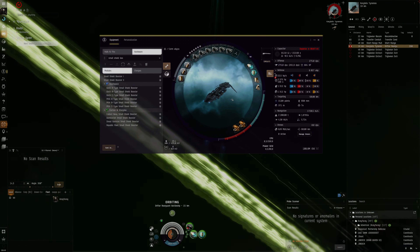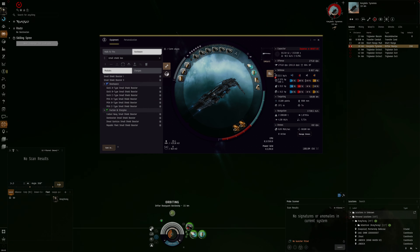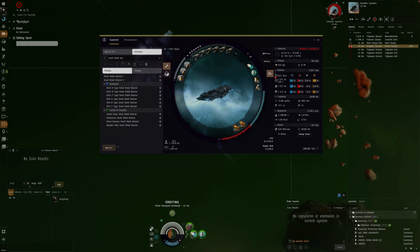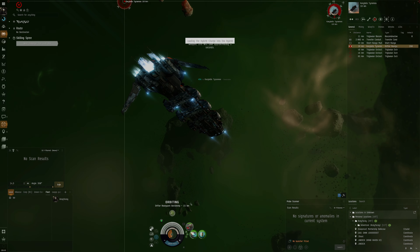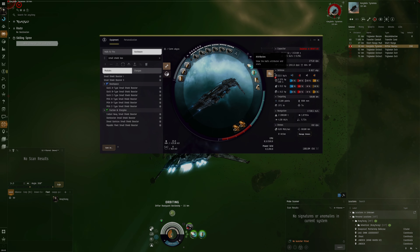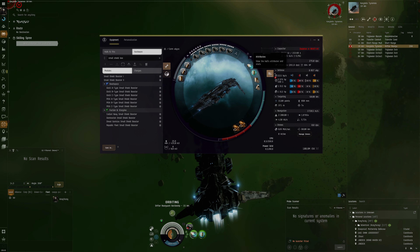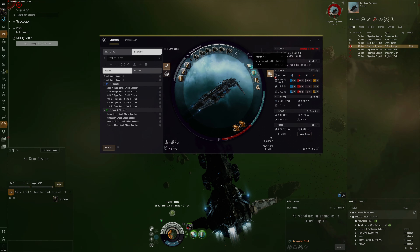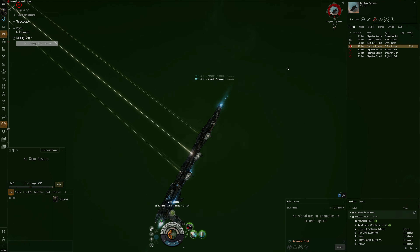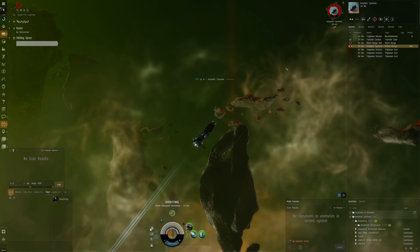We can see 275 DPS — it's actually a bit lower than I thought, lower than the Kikimora Navy Issue with multi-frequency. This might not be such a good ship. I thought it was going to be good in an exotic site but the DPS is not particularly high. The shield boosting can also be pretty powerful — blinged shield boosters are very overpowered compared to armor repairers; they do so much more HP per second. I was thinking it was going to be very powerful, but it doesn't feel like it.